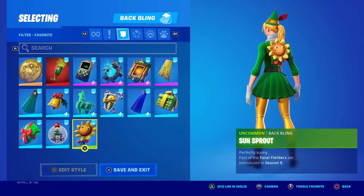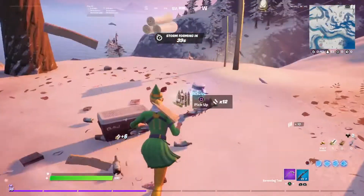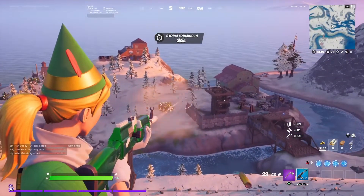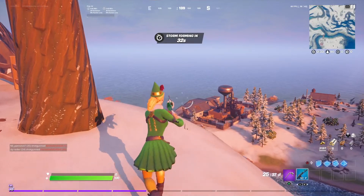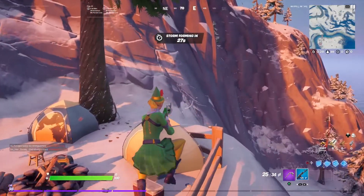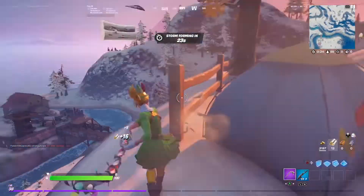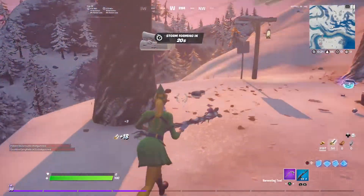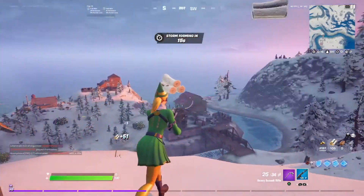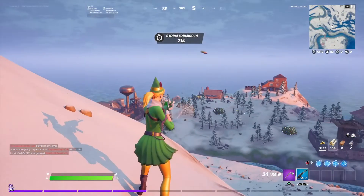Now let's get on to the gameplay. For this short gameplay I'm just doing ads and showing you how the skin looks. I'm using this white and green weapon wrap from the Season 7 battle pass — it goes with the skin perfectly since there's some white on the skin too. I'm also using the candy axe, a nice simple winter pickaxe, since there aren't too many green pickaxes that would look good with this skin.